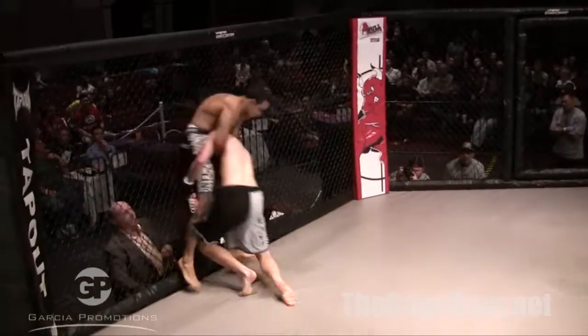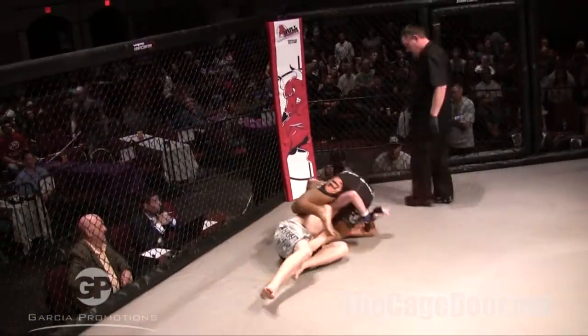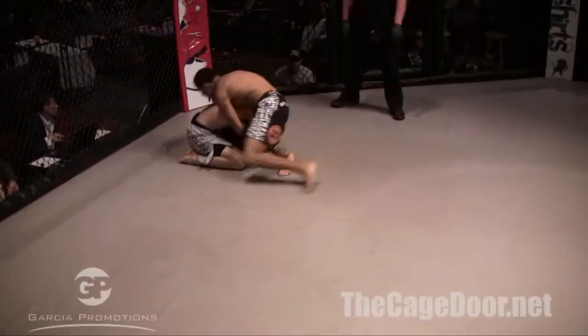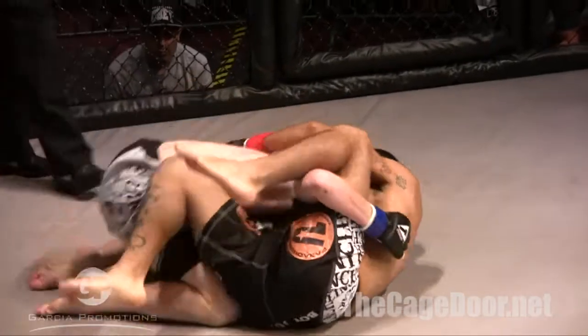He was looking to decapitate! Parsons puts his head down and charges in again going for a single, and Juarez ends up on top in mount momentarily. Oh man, he could have pulled off a Daniel Pineda — he rolls over and now looks like he's going for a guillotine. He's got an arm out — this could be a triangle!